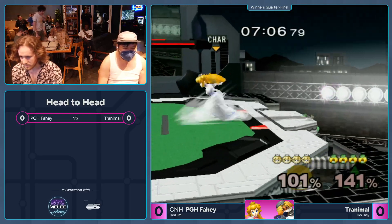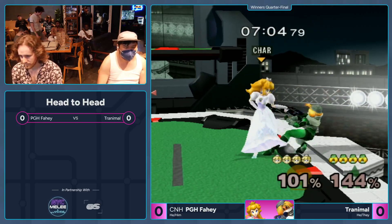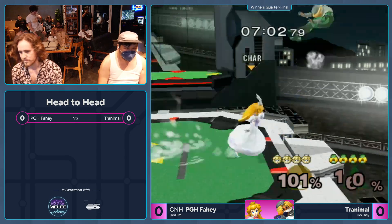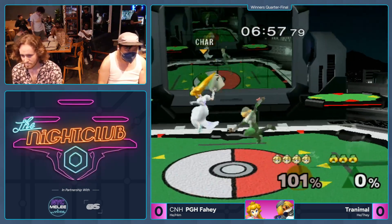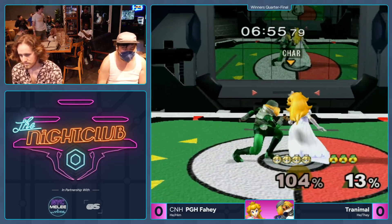Yeah, that was a really aggressive mix-up from Tranamo — it was a good one too. Fahey's looking executionally like a god right now. Super tight right now. Just putting Peach's face up in his grills. He doesn't know what to do. Fahey's looking really good.